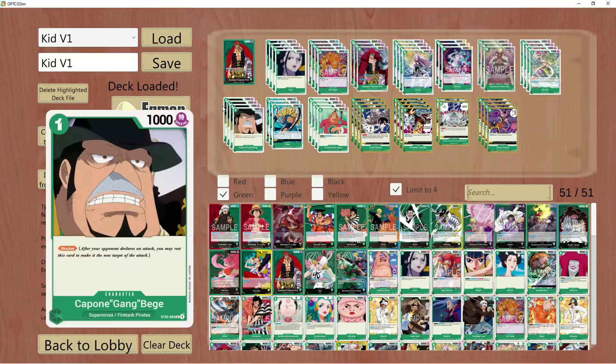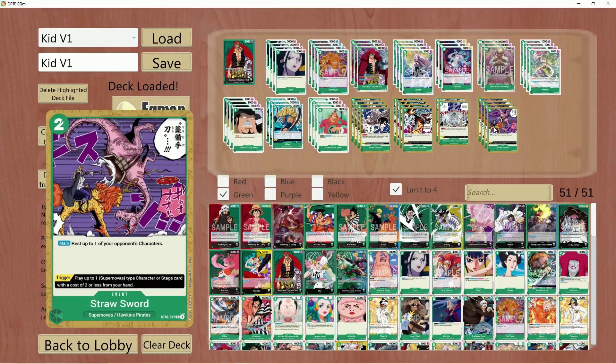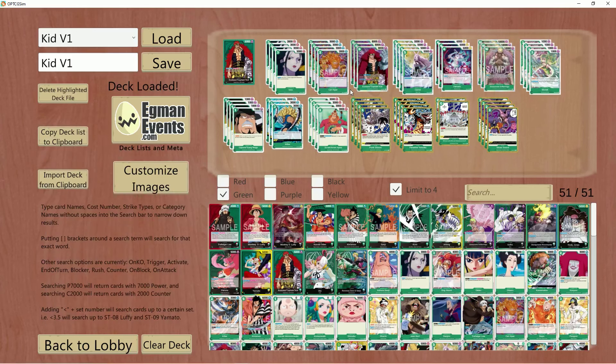In most of your matchups, be it if you're playing into yellow, I like to open up with Beige and Monet. Those are my go-to searches for my mulligans. I'm looking for either or on top of a Straw Sword. If I draw a Kid or a Dofi in the opening hand, I'm still set, but I'm looking for something of that nature.